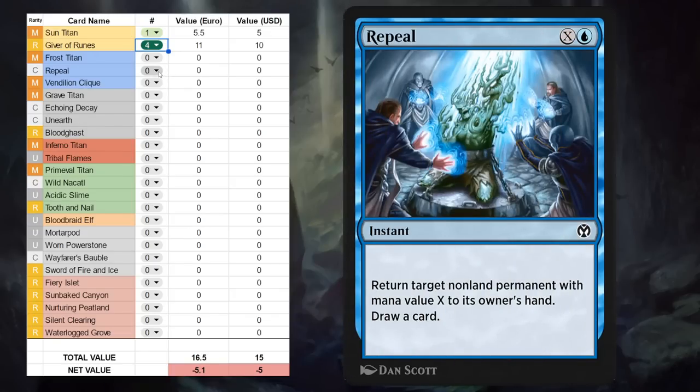Next is Repeal, X plus a blue for an instant at common, returning target non-land permanent with mana value X to its owner's hand and we get to draw a card. It's a fine card for Historic Brawl but I don't see myself playing it anywhere else, so just need one copy.